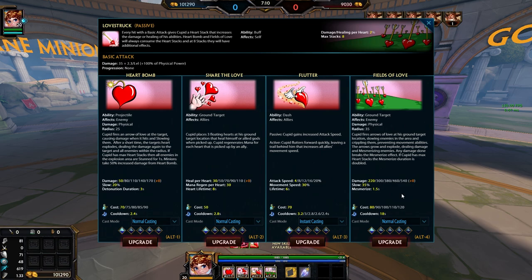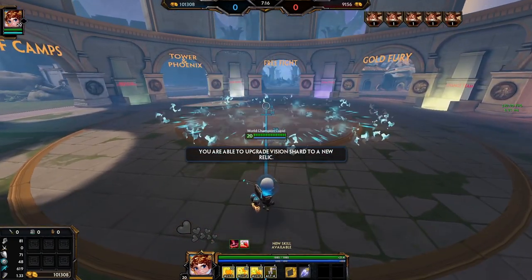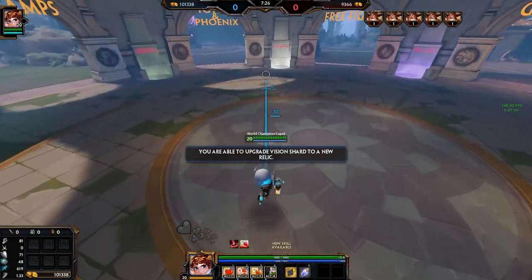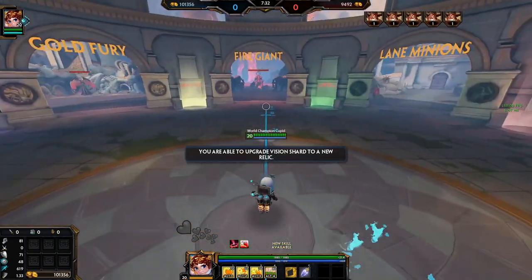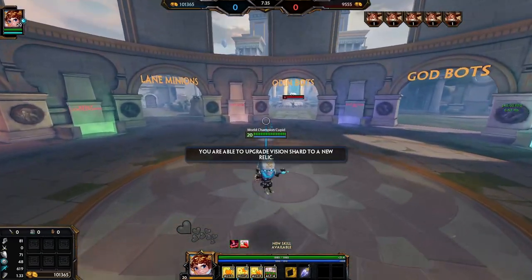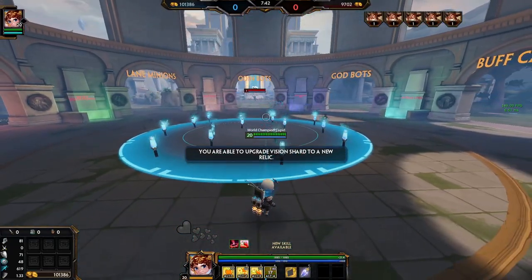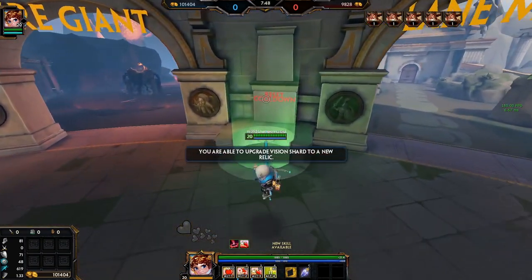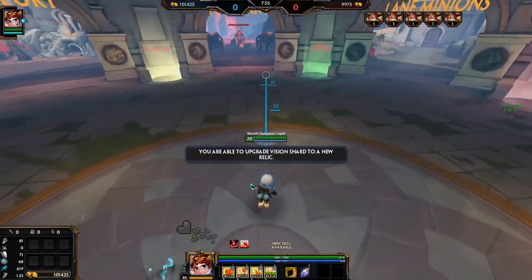You shoot the ult out and after about two seconds it pops. Enemies are slowed and crippled inside the field, but if they have Blink or Sprint they can get out, which is what made Cupid weak for a while. The ult is probably both the best and worst part of his kit - it's the hardest to land. Even though it's a massive circle, if you're not smack in the middle it's extremely easy to just walk out of one of the corners. Through experience the ult is just not that easy to guarantee.